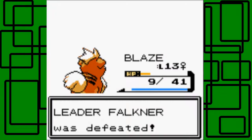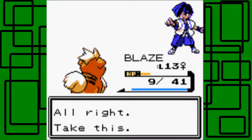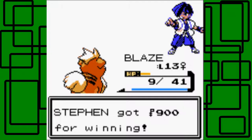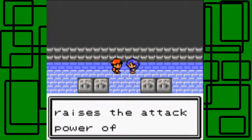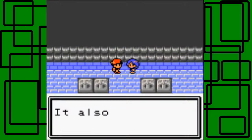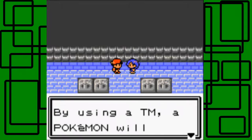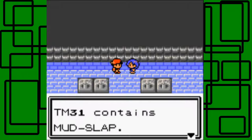Falkner was defeated! He mentions his dad cherished Bird Pokemon. We receive the official Pokemon League Zephyr Badge. This badge raises the attack power of Pokemon and enables use of Flash outside of battle. We also get TM31, which is Mud Slap. It reduces the enemy's accuracy while causing damage — both defensive and offensive. Note: in Generation 2, TMs can only be used once, unlike Generation 5 and later where you can use them as many times as you want.